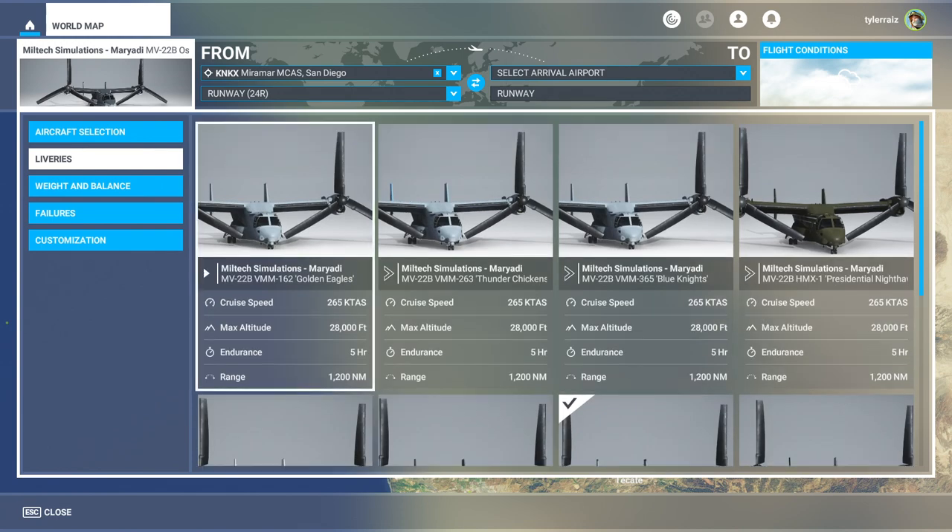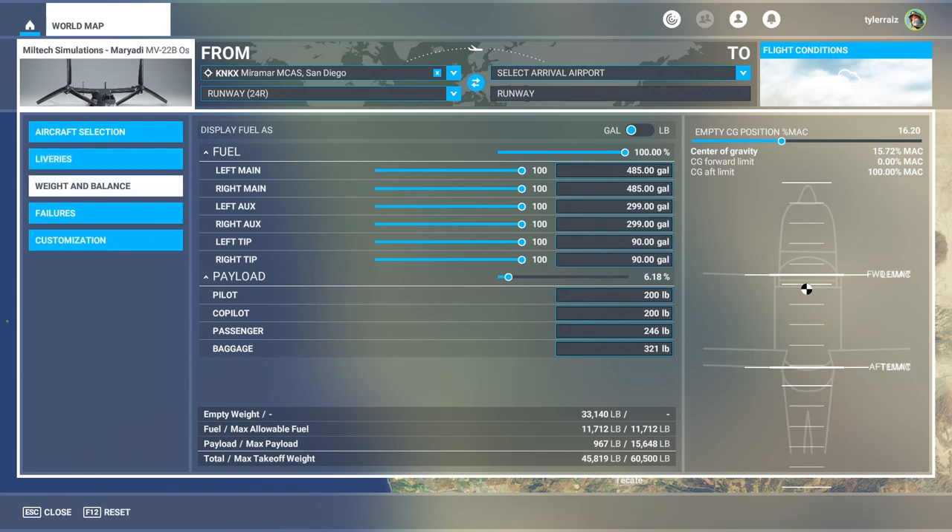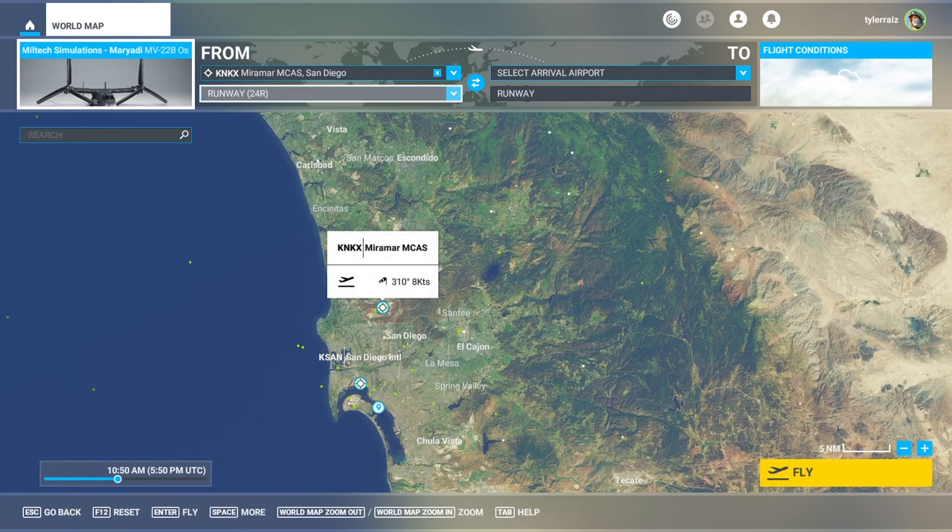There are eight liveries, as you can see here. I'm going to go with the Japanese Ground Self-Defense Force livery, and I've topped it off with fuel. So we are just going to take it out at Miramar and see how it goes.